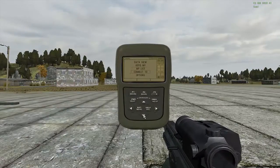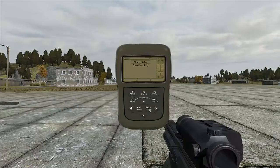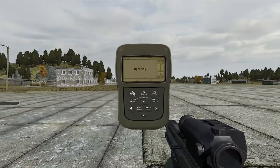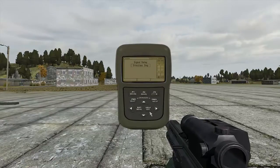Finally, we have the options menu. In here, you'll be able to change your signal update delay, as well as your azimuth settings from degrees to millirads.